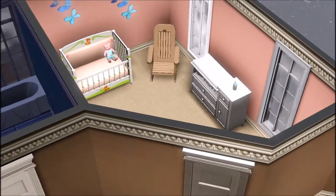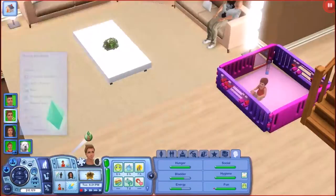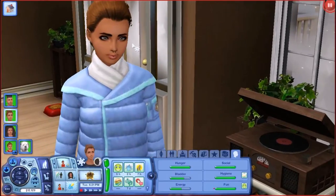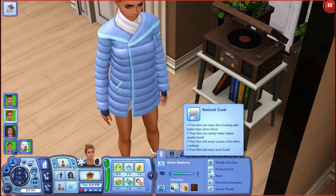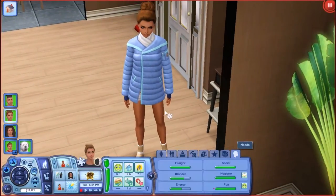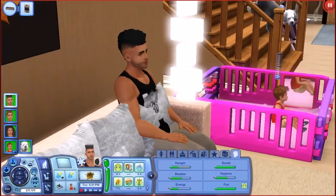Here is Aria's old room, but my main sim is pregnant again so I'm keeping the room to see what gender the baby is. This sim I started off with — her name is Nicole Mayberry. She's so cute. She is family-oriented, natural cook, neat, hopeless romantic, and has a green thumb. Her favorites are pop music, shawarma, and spice brown. She just wanted to have a big big family.